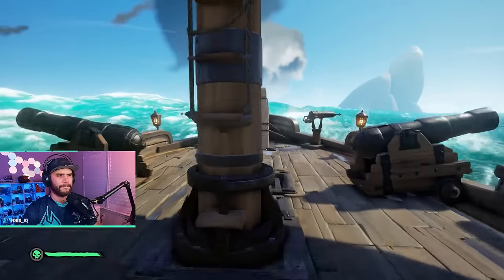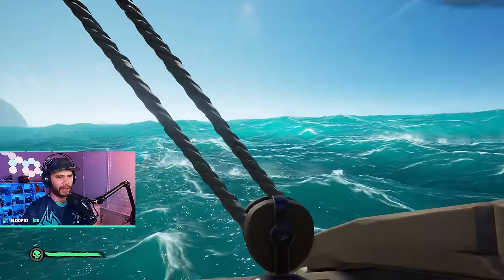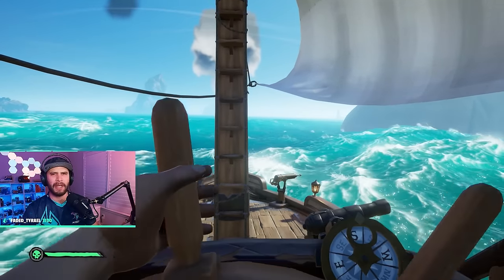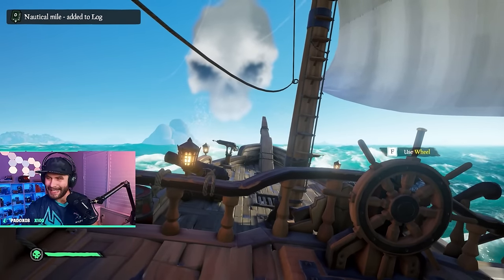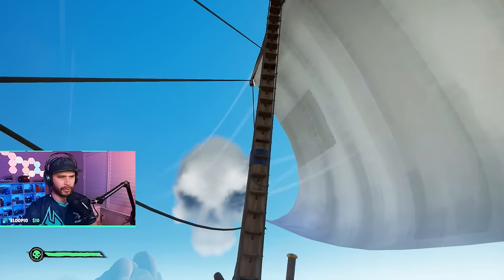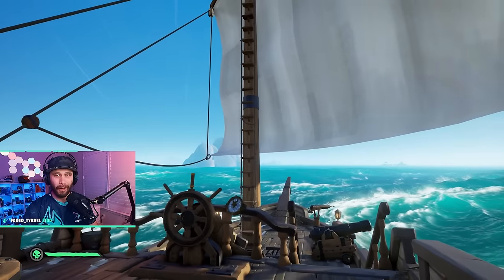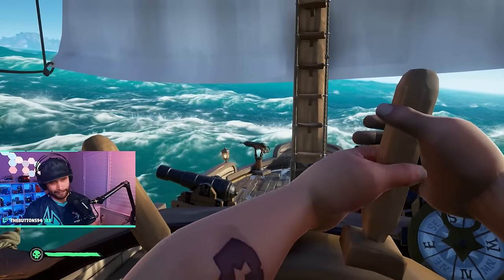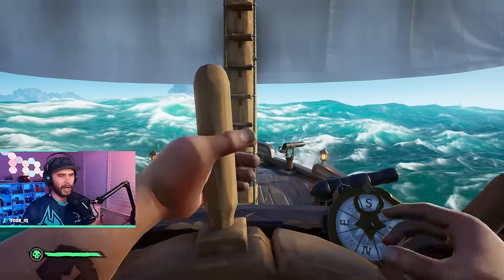Let me explain dummy sails one more time. The wind is coming directly at us and you'd think you need to cut your sail to catch as much wind as possible, but in Sea of Thieves if you can't catch wind at all in any way, just straighten out your sails. On a sloop this gives you the fastest speed possible. We call them dummy sails because it's just the default — if you can't figure out anything else, this is all you need to know.